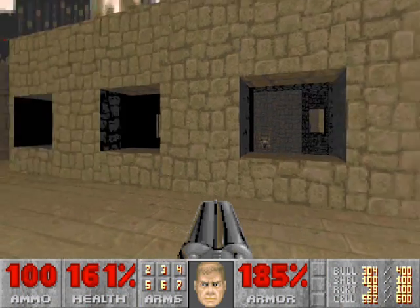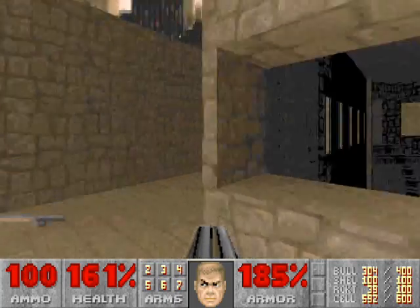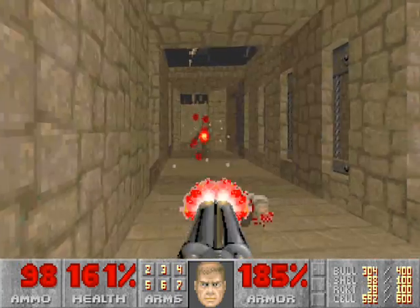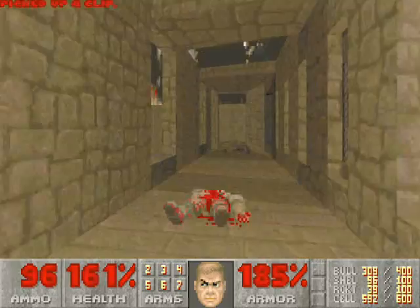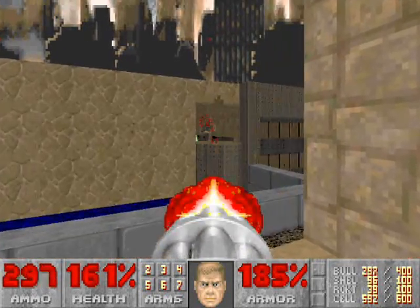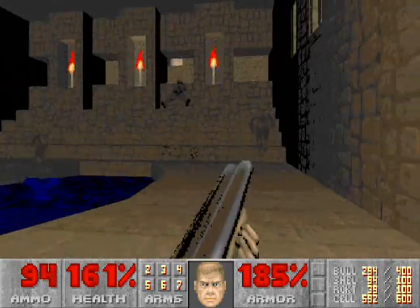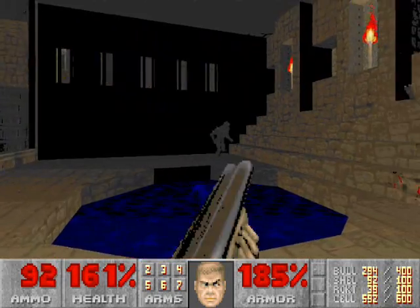Alright, so we have two paths to take — one to the right, and one to the left. We'll take the one on the left first. Now, outside these left windows, you can snipe off some enemies, just a couple of them. And eventually you'll come down to this lower area with some imps and a mega armor.